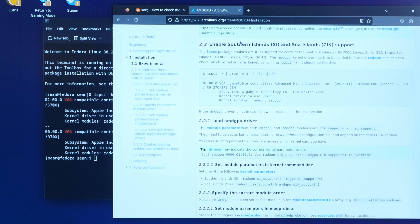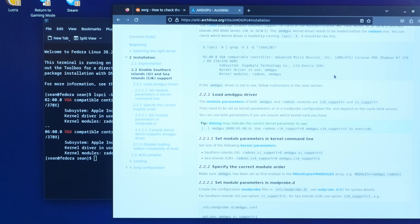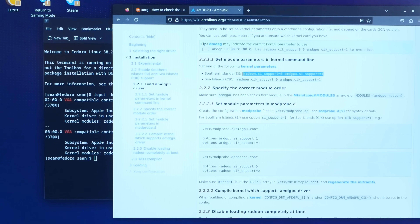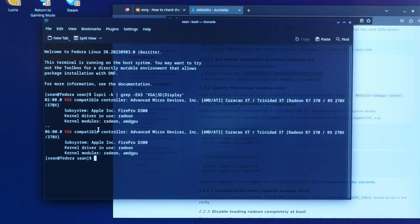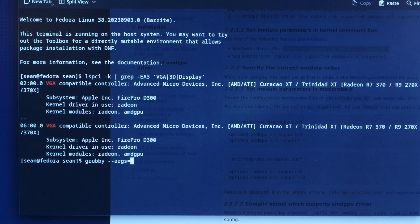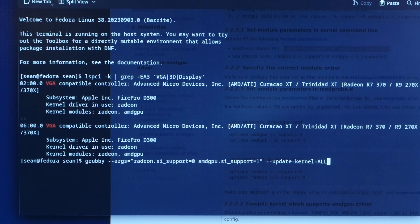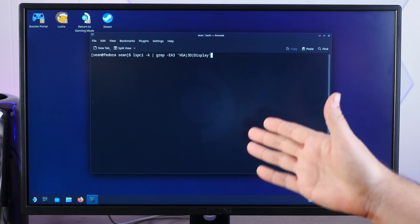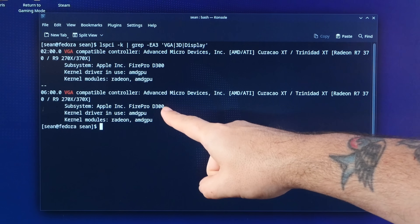Good old ArchWiki to the rescue. What we're going to do is follow the instructions to enable the Southern Islands support. We're going to use a program in Fedora called Grubby, and all we have to do is add a parameter: grubby --args equals and then the args from the ArchWiki, --update-kernel equals all. Of course we have to do that with sudo. After a successful reboot, if we check our drivers now — AMD GPU.